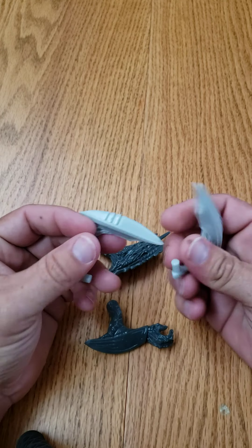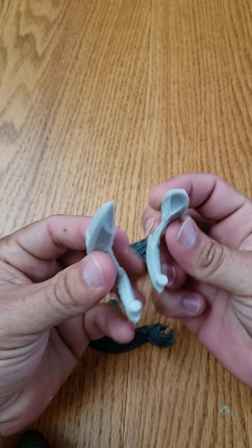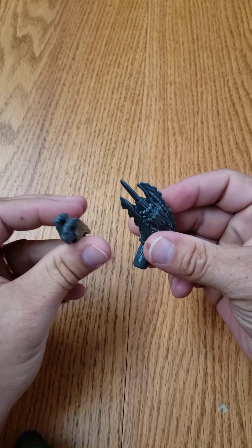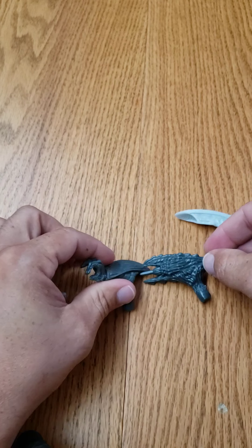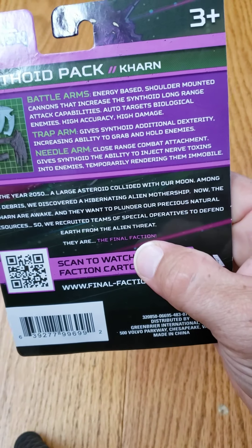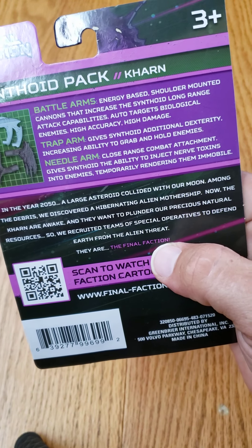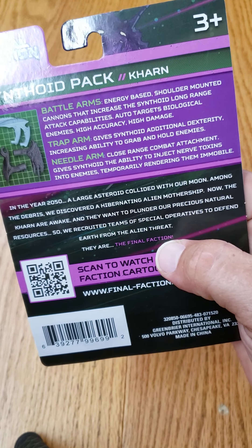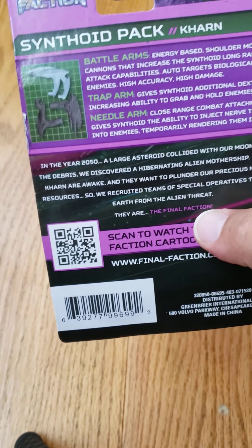Alright, looks like we got two little arm — those aren't arms, those are shooters. Shooter McGabbins. And another arm — that's the needle arm. So we have a Synthoid. I'll put the weapons pack on so they can see it. Battle arms are energy-based shoulder-mounted cannons that increase the Synthoid's long-range attack. Trap arm gives the Synthoid additional dexterity.